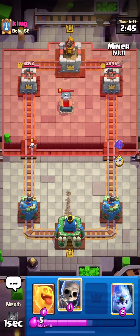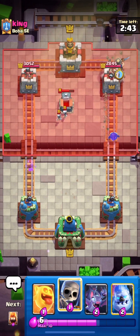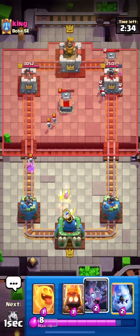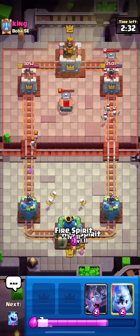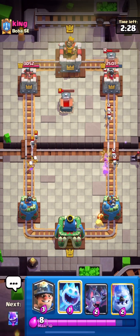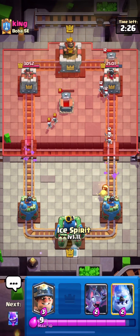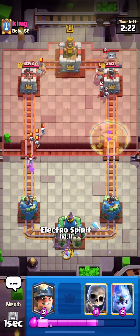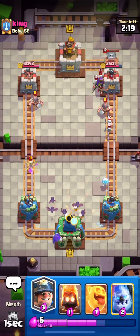In game three we start with one spirit of each kind sent to each side. He plays a tombstone, which immediately signals this must be a lava hound deck or something. We go with a miner and electro spirit, which hits the tombstone and one of the spawned skeletons. That tombstone actually puts us in a weird situation because I don't know how to play a miner into that tower without the skeletons obliterating it.